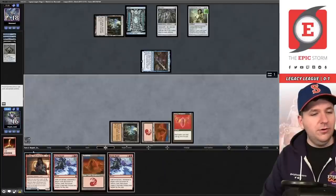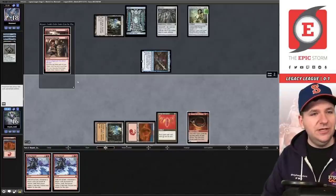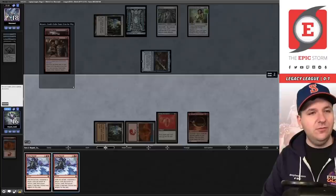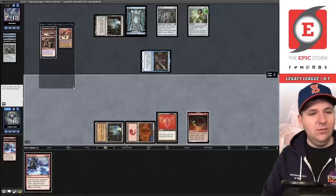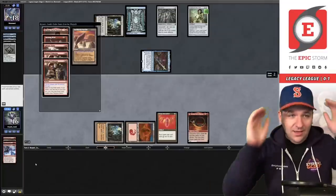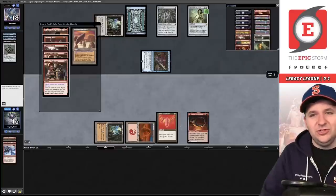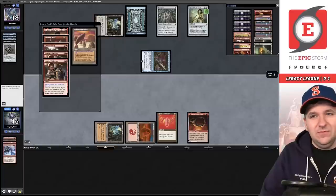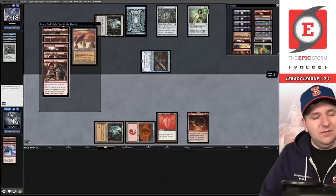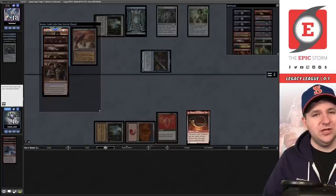We play Seething Song, then Birgi — technically Harnfel. Discard the Mountain, exile Galvanic Relay and Inspired Tinkering. I'd love to play Tinkering this turn. Discard Bonus Round — we need to hit a Seething Song. We missed. We grab a second Burning Wish from the sideboard and a Grapeshot to kill the Emry. Actually, we'll play Birgi, Goddess of Storytelling and Grapeshot — killing the Emry doesn't seem fantastic, so let's play the Goddess of Storytelling.